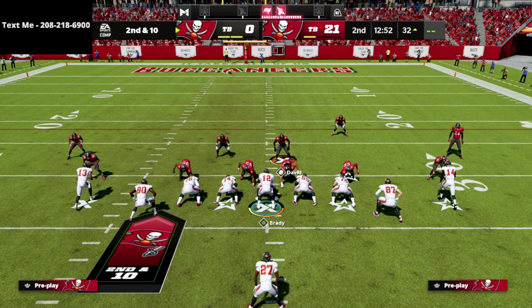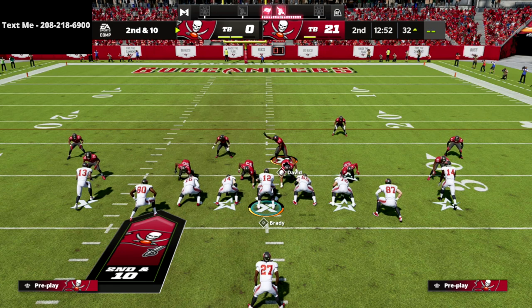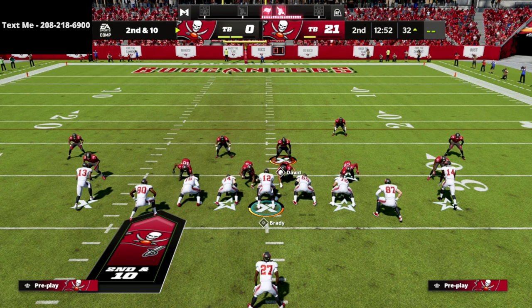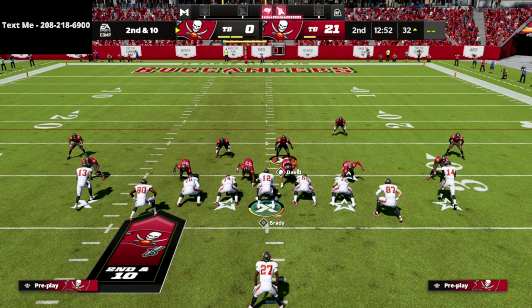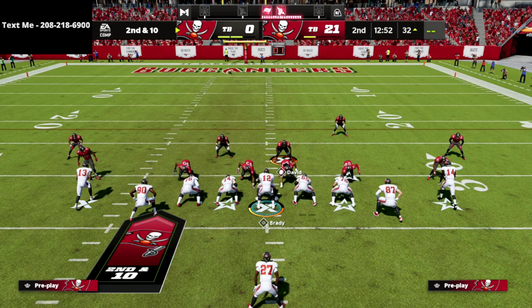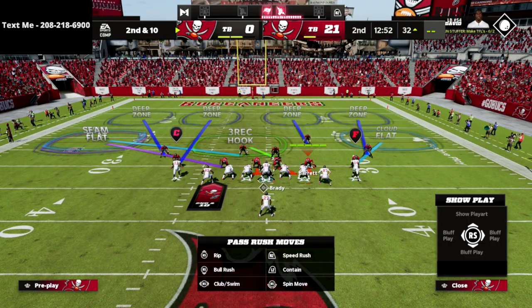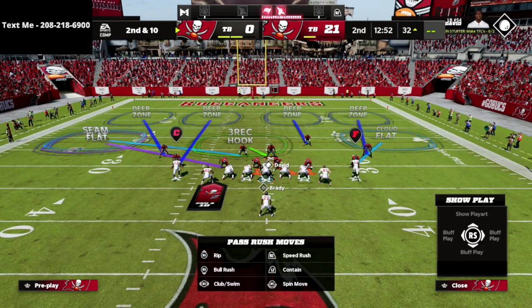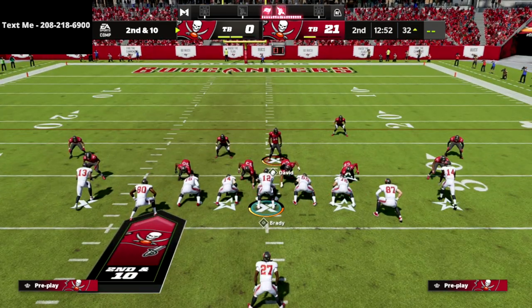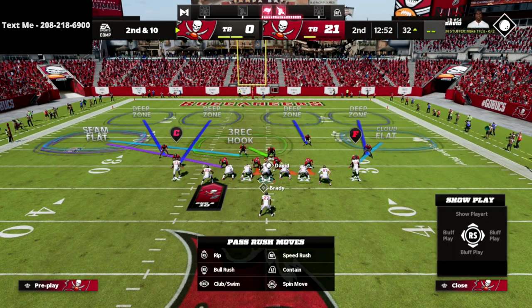Really important point about this defense: I would encourage you this year to please blitz three people. I've found that if you blitz two people, it's Pancake City for the run — and this is a really good running formation. Or if they're not getting pancakes against the run, they're going to have all day to throw the ball. My recommendation is to blitz at least three. It's going to give your best pass rusher, Barrett, a one-on-one. What I also like to do is take this backside slot corner and put him on a seam flat so he plays underneath.